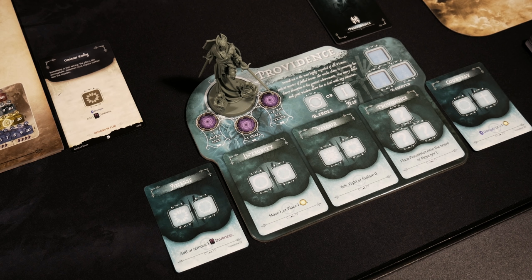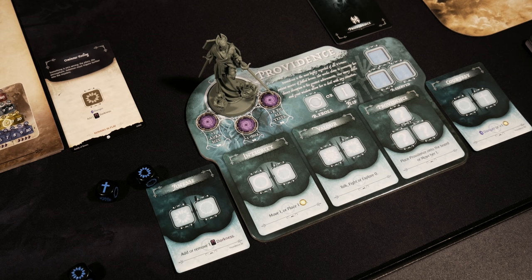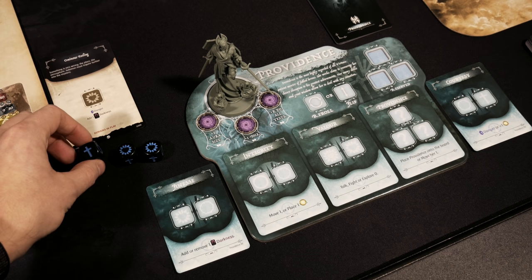Just so you're aware, virtue goes first — in this case Providence — then it jumps to darkness, then back to virtue. In solo mode it'll always be Providence and darkness alternating turns. Let's roll three dice and see what options we can go after.